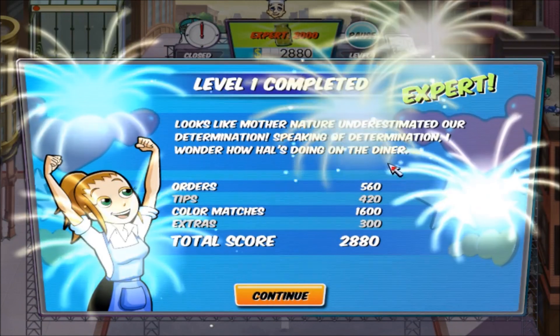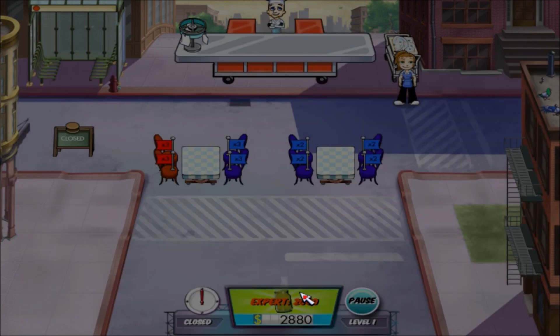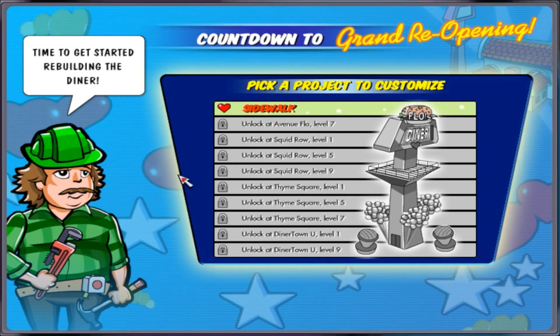Looks like mother nature underestimated our determination. Speaking of determination, I wonder how Hal's doing on the diner. Orders: $560 — that's how much I made. $420 in tips, $1600 for color matches — they're underpriced. It's nice it tells me all the different money earned from different tasks. Our total was $2880 and I got Expert. Time to get started rebuilding the diner. I wonder what happened to the diner — I feel like the cutscene got skipped on accident somehow.